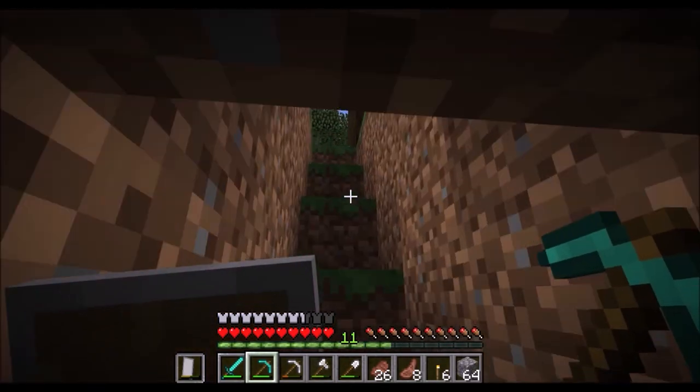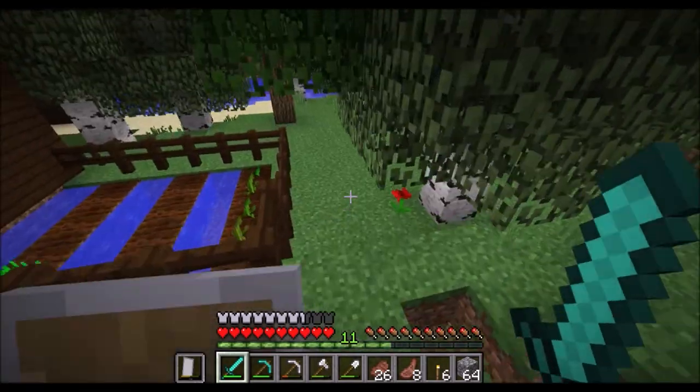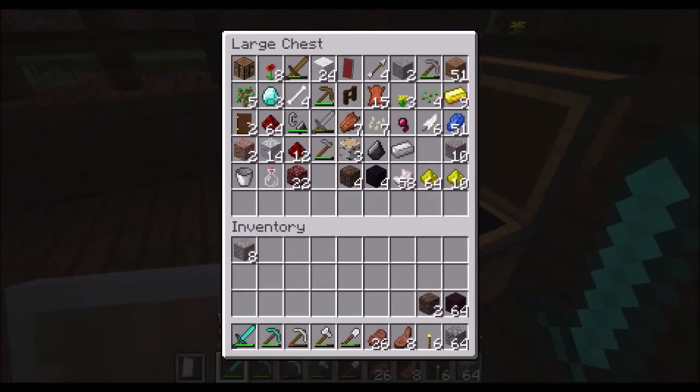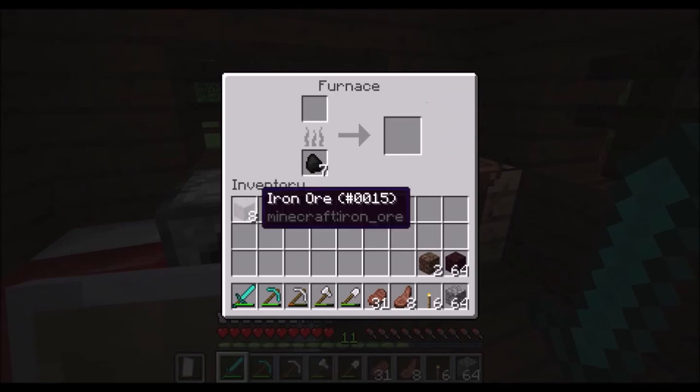What they need to do is make it so that you can craft stone tools and stuff out of andesite too — like andesite, diorite, and granite — because right now they're just useless. I need to smelt this iron.